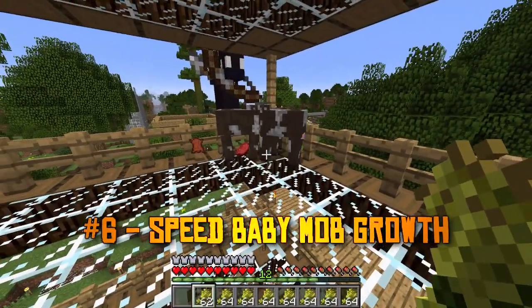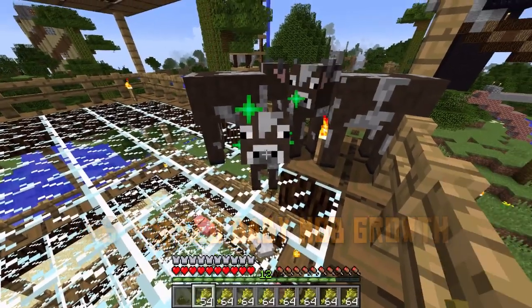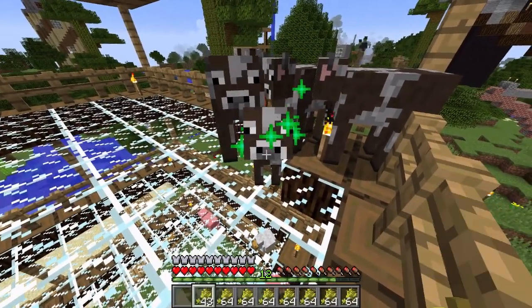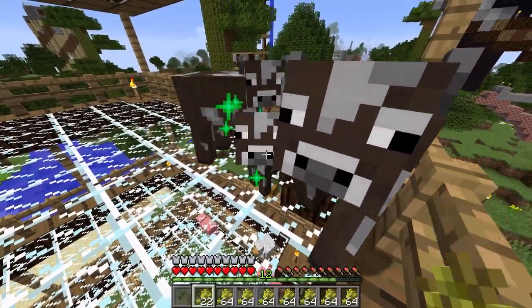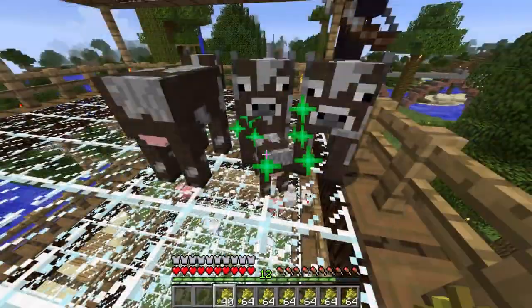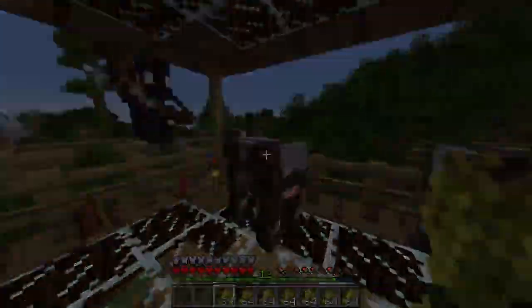Breeding mobs can be an essential part of long-term survival in Minecraft. But did you know that you can use the breeding item — such as wheat for cows — to speed up the baby mob's growth process? You'll see some particles to indicate that it's working. Pretty neat if you're looking to make a really big mob farm really fast.